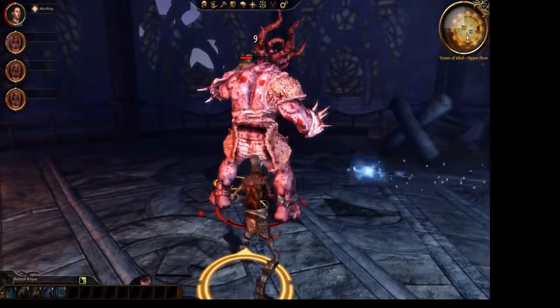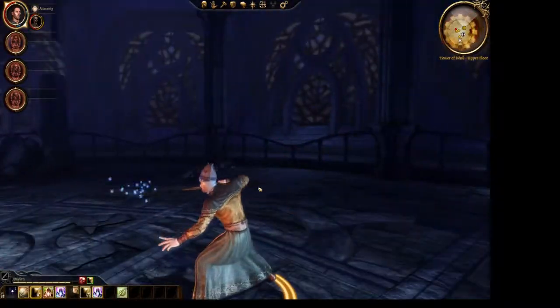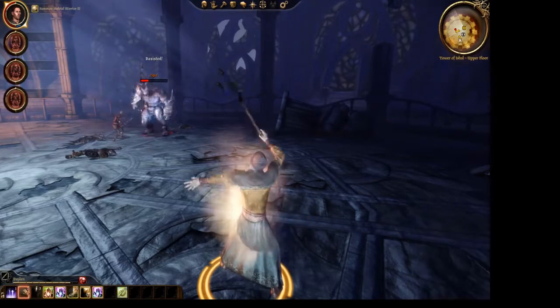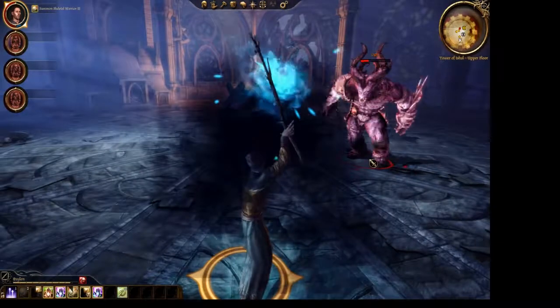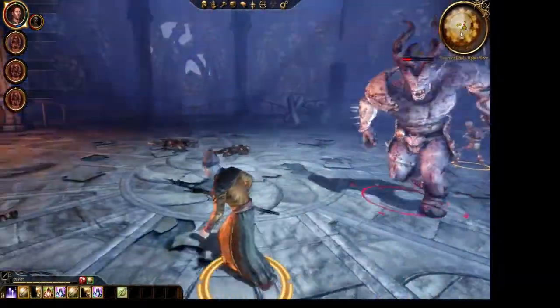It gives you 4 new spells: Summon Spirit Healer, Summon Skeletal Warrior, Summon Skeletal Rogue, and Summon Skeletal Mage. The Spirit Healer is useless in battle but has powerful healing spells, while the other 3 are for combat.